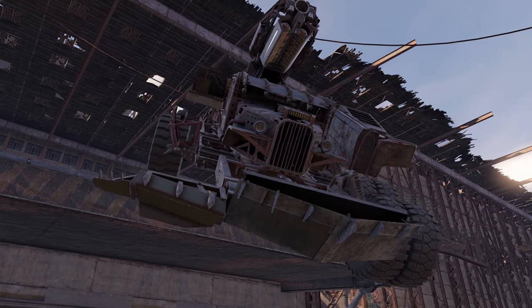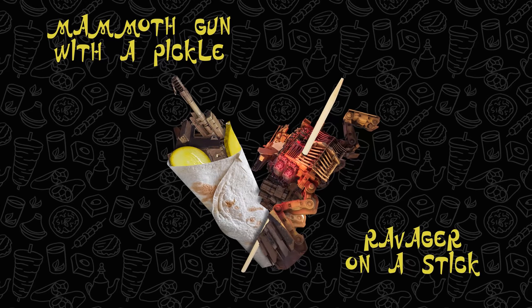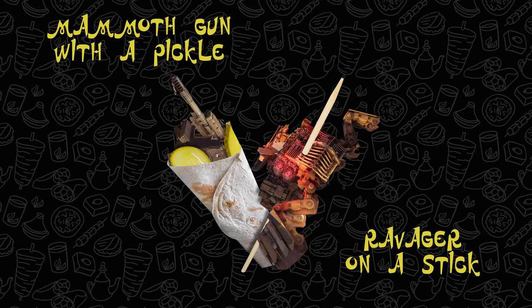And now, a short commercial break. Only in the East Quarter: a mammoth gun with a pickle, a ravager on a stick, and all sorts of other delicacies. We guarantee there are at least some mechanics in every meal.